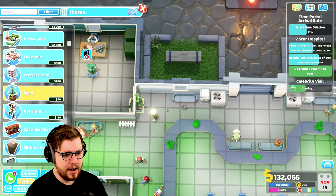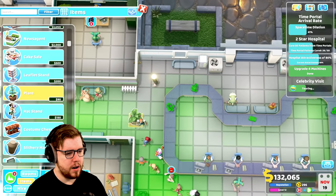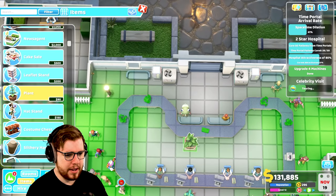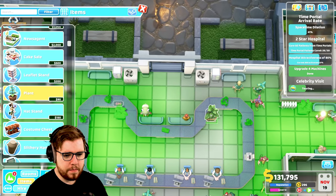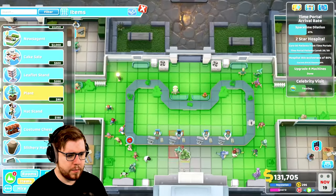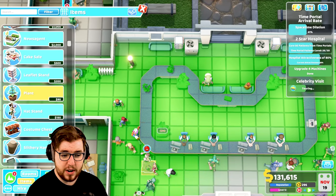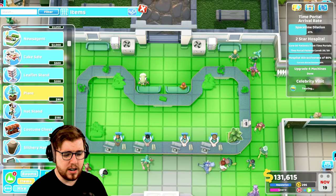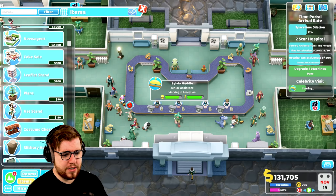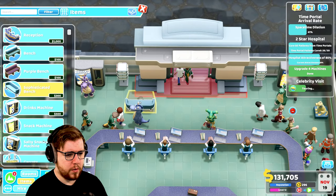I'm hoping that I can squeeze a bench in between the leaflet stand and the plant, which I can't unfortunately. So I'm going to get rid of the plant - that is going to make this space really narrow up here. But I think we kind of need the benches, so that's just going to be the way of it. I can get a plant there and there, so that's going to help the area a little bit. And I could do a plant there and there as well - yeah, that looks all right. Makes the area just a little bit nicer.